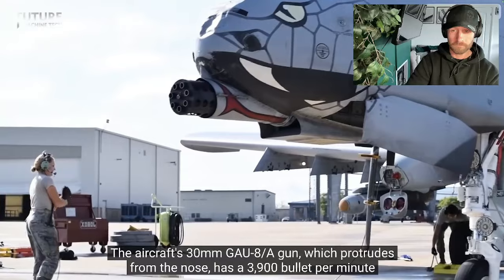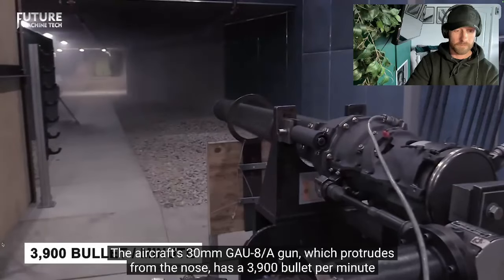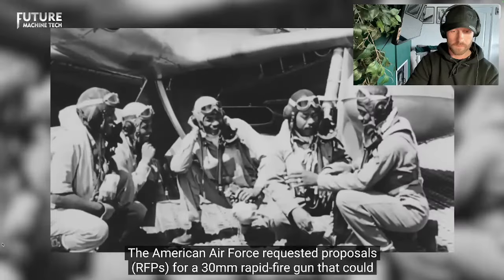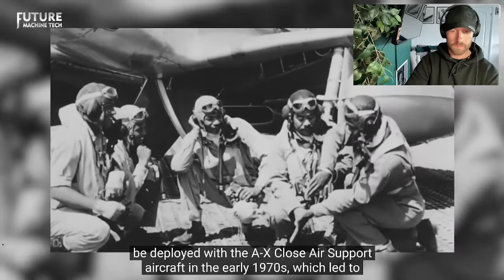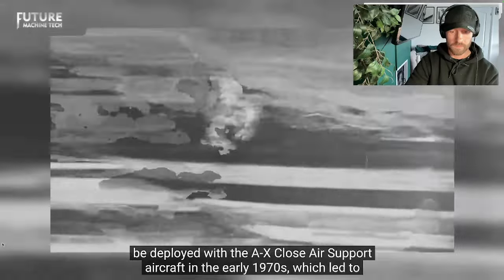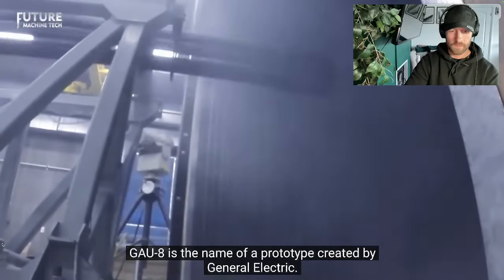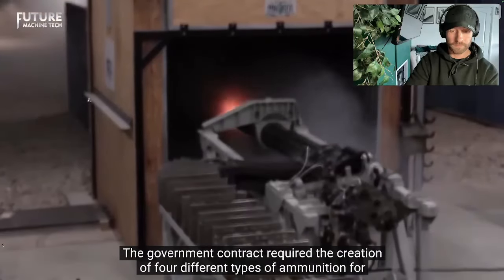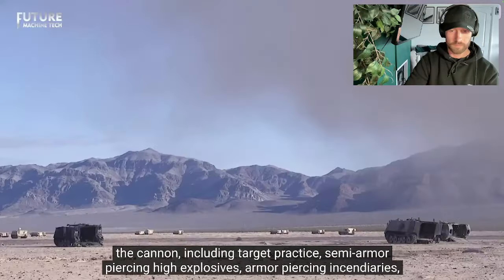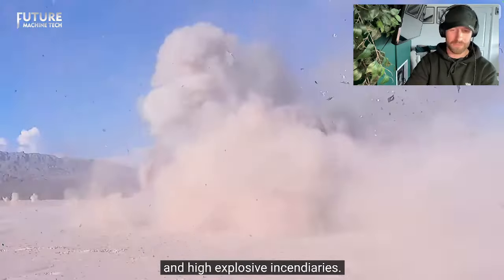The aircraft's 30mm GAU-8 gun, which protrudes from the nose, has a 3,900 bullet-per-minute rate of fire. The American Air Force requested proposals for a 30mm rapid-fire gun that could be deployed with the A-X close air support aircraft in the early 1970s, which led to the creation of the weapon. GAU-8 is the name of a prototype created by General Electric. The government contract required the creation of four different types of ammunition for the cannon, including target practice, semi-armor-piercing high explosives, armor-piercing incendiaries, and high explosive incendiaries.